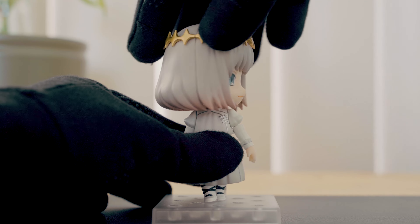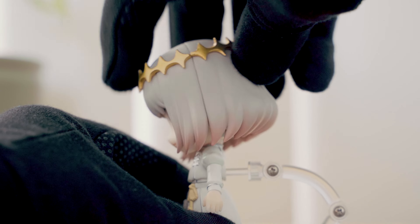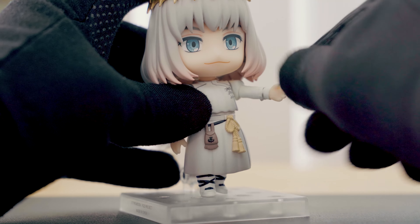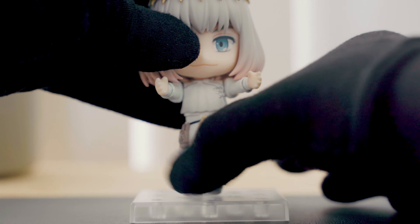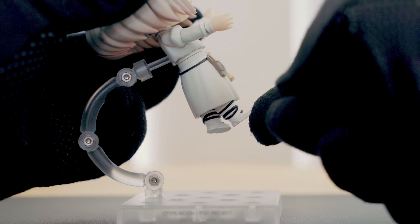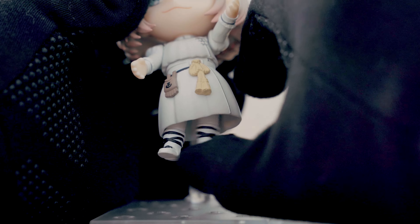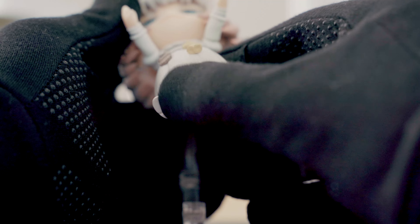Oberon's head can turn 360 degrees and move up and down with good range of motion. The arms have a simple peg and can swing forward and backward, only limited by the head. The arms rotate 360 degrees below the shoulder, and the hands rotate as well. There is no chest articulation, but Oberon's lower body can turn 360 degrees. His legs have a forward and back swing, side-to-side movement, and rotation, with a single ball joint that connects at the base of the robe.